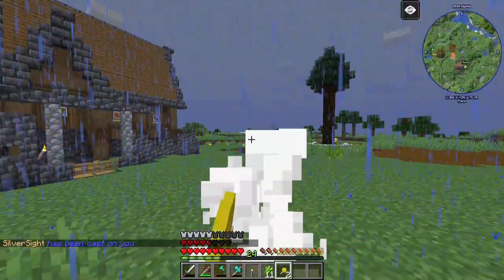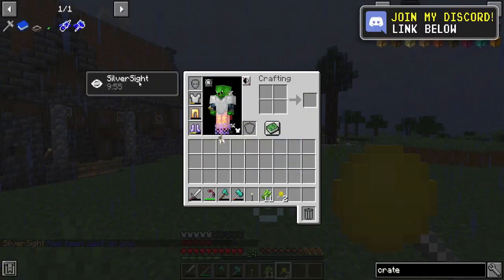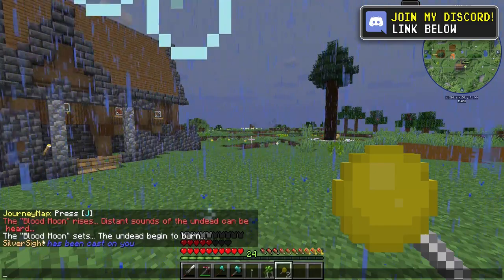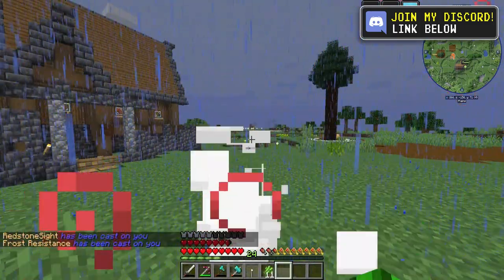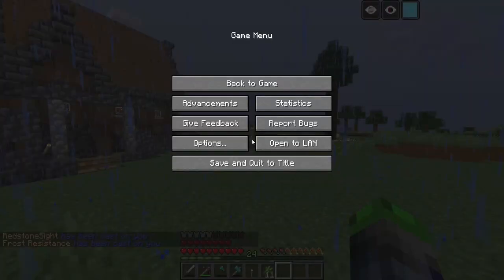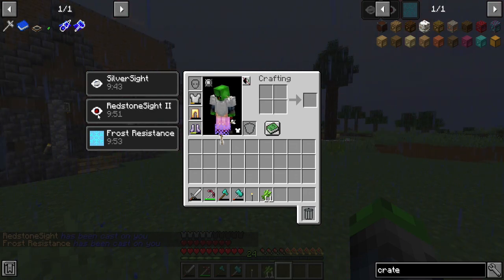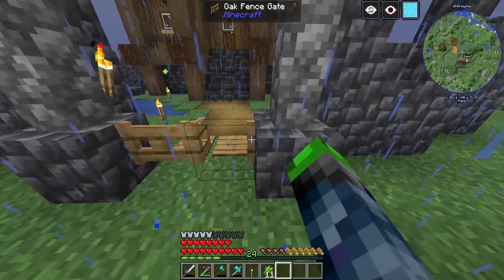So, Halloween lollipop. These give me some effects. Which one did that give me? Silver light — I don't know what that one does. This one gives redstone sight and frost resistance. Very cool. So redstone sight — I believe that gives us the ability to see redstone blocks if we're close. I'm not too sure how that works.